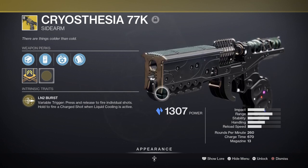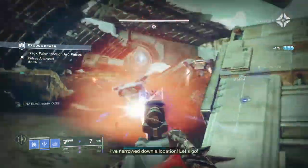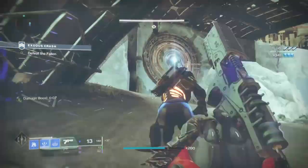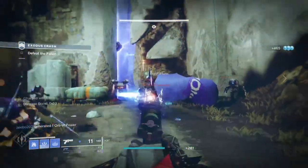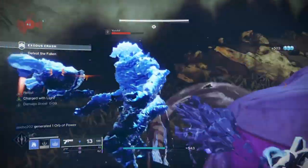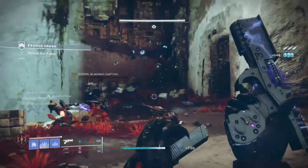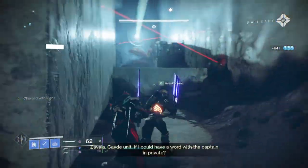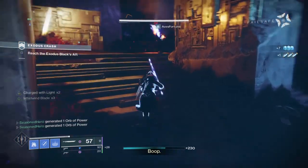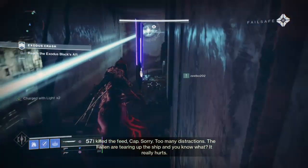While using the exotic trait, we'll be activating our fragments that further aid our stasis loadout. I've selected a few fragments that will benefit our weapon on a much larger scale — Whisper of Chains provides extra defence we need when closing the gap against enemies with our sidearm, and Whisper of Hedrons provides a damage boost at the same time. With both of these, we can be more confident taking on bigger and tougher enemies without fearing death, although death is still going to happen if we get reckless.